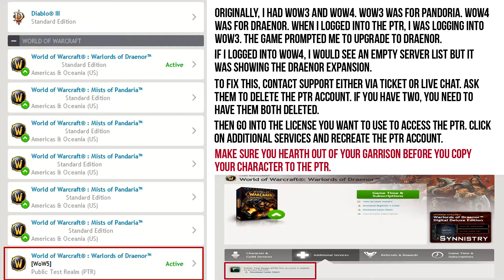When I logged in to the PTR, it would show characters and whatnot, but I was logging into a Pandaland — a Pandaria PTR. It was stuck there. It kept asking me or prompting me to upgrade to Draenor.